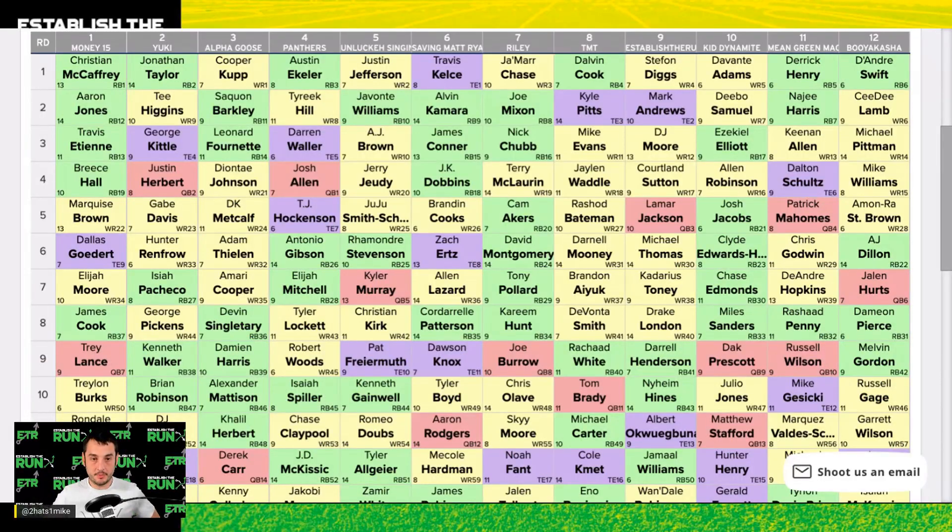Welcome to Establish the Edge. I'm your host Mike Leone, back with another solo podcast. Today I'm going to look at the zero running back strategy or wide receiver early heavy drafting — why it works, where you may implement it — and also recap the main event team that Adam Levitan, Evan Silva, and I recently completed, which was pretty entertaining but had some legitimate draft strategy takeaways.